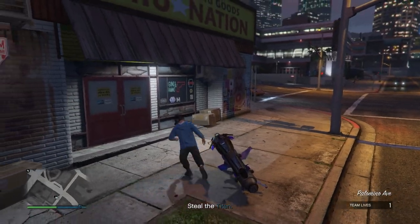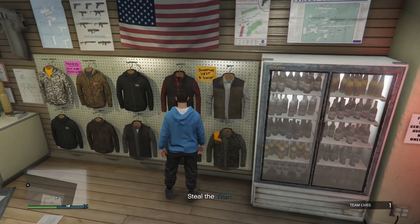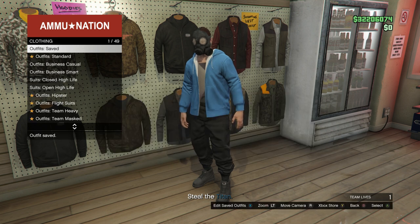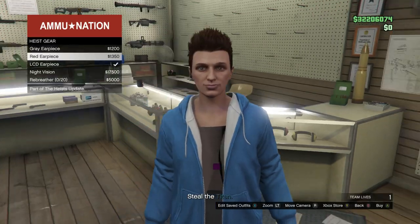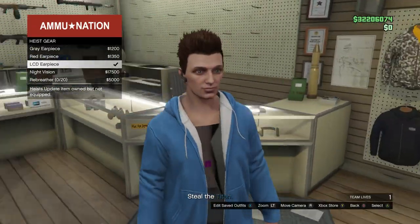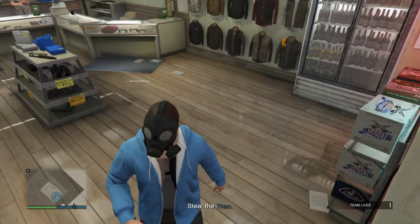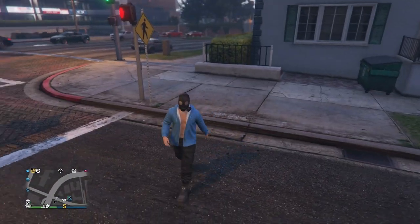Now head to the nearest Ammu-Nation store, go into the outfit section on the right side, and overwrite the last outfit - make sure it's still in slot number one, that's crucial. Back out and go into the gear section - this is only if you don't have an earpiece yet. Buy any one of the three earpieces if you don't have one, but don't equip it just yet. Once you've done all that, pull up your phone and quit the job.